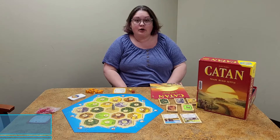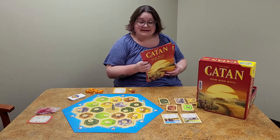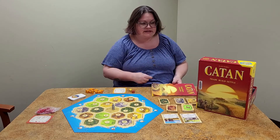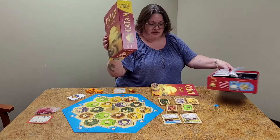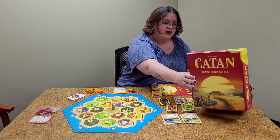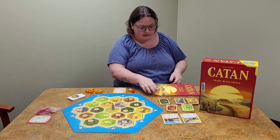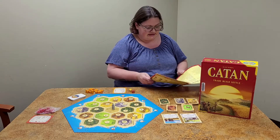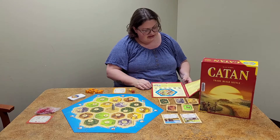Good morning and happy Friday. Our board game demo for this month is going to be Catan. Some people also say it as Catan — I'm not really sure if there is a correct way to say it. This is a board game for two to four people, and right here on the side of the box you can scan a QR code to see a video about how to play it. If you're still confused after my video, you might want to check that out, or look on YouTube. There is also a rule book inside. People have had a lot of fun playing this game — it has had a lot of use.